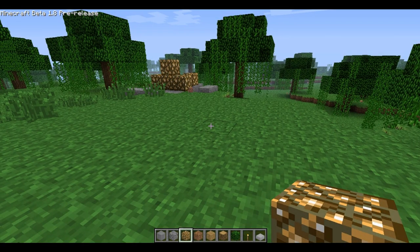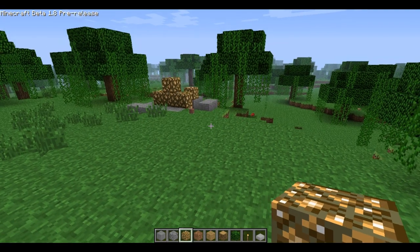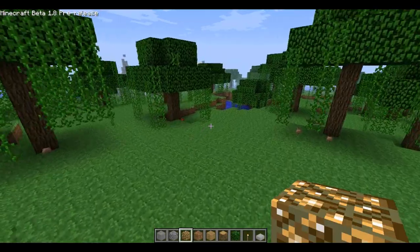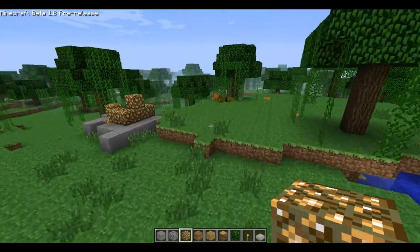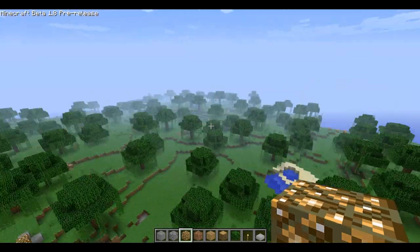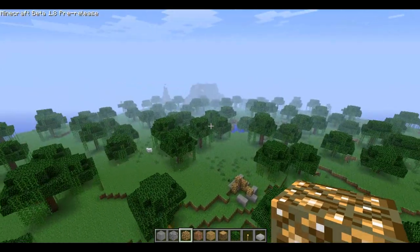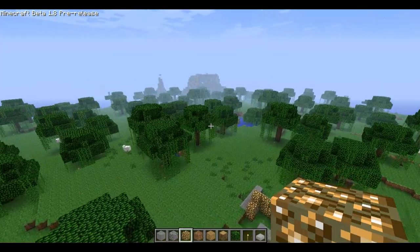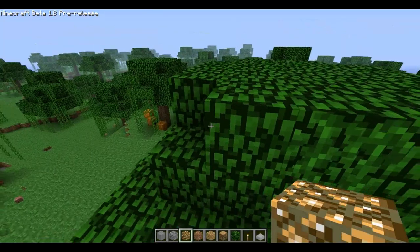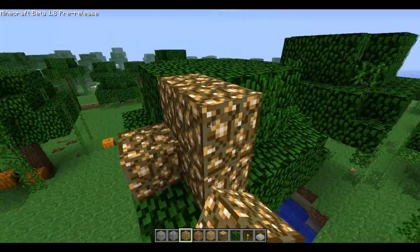Another thing that was added was flying. You fly basically by double tapping on the space bar, or the jump key. If I double tap, you will see that I'm now flying around. If I want to go higher, I simply hold down on the jump key, and if I want to go lower, I press crouch. So I can go up and down, which is really useful for when you want to build something high.